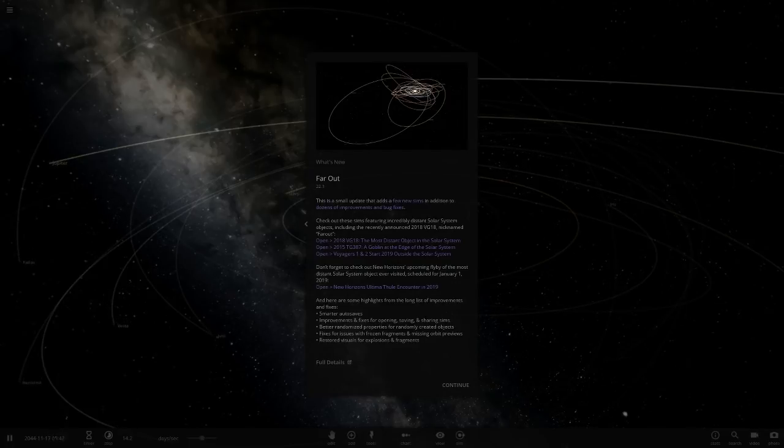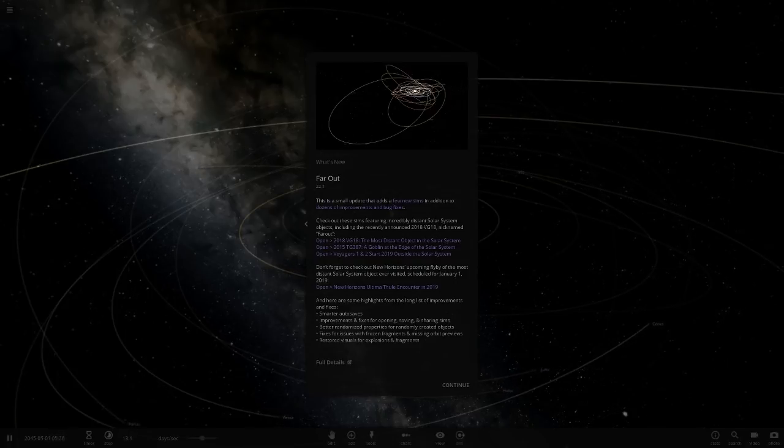The goblin is now in here, but there's also a new dwarf planet that was found — mentioned in the Discord earlier this week. A new object called 2018 VG18, the new most distant object in the solar system. We're going to be making a custom one of those today, but they've already got a simulation for us so we can save that object and customize it.